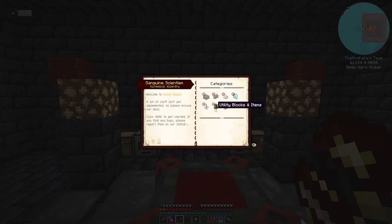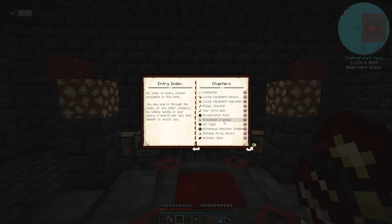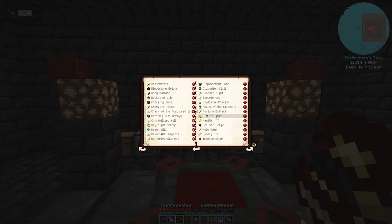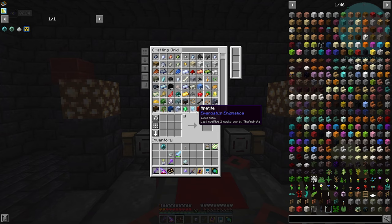Let's take a look in here — we got the Tier 4. Gift of Ignis. Day and Night Arrays — this is one thing I was looking at. Time-based arrays are straightforward arrays that control the time of day; the items will be consumed once the array starts changing the time. You put down your arcane ashes and put down coal and it will turn it to day. If you do lapis, it turns it to night. Let's check that out.